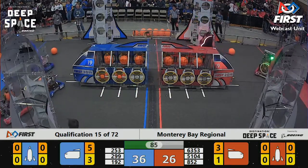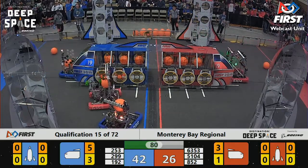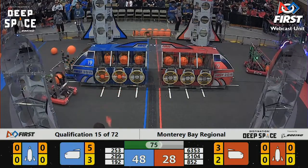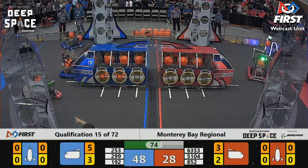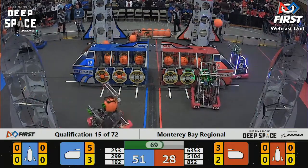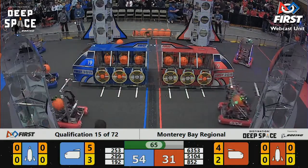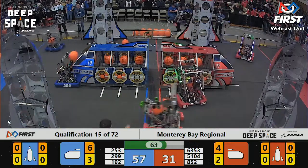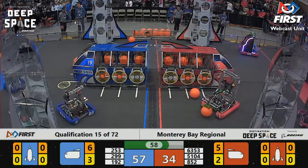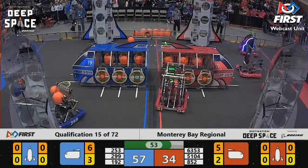With 85 seconds left, it's 26 red, 36 blue — still a close match. 63-53 doing a good job harassing the blue alliance, forcing them to maneuver. A-52 launching a cargo ball all the way across the field — 2.99. That's Valkyrie Robotics adding cargo to the front of the blue cargo ship. We've got less than a minute to go in the match.